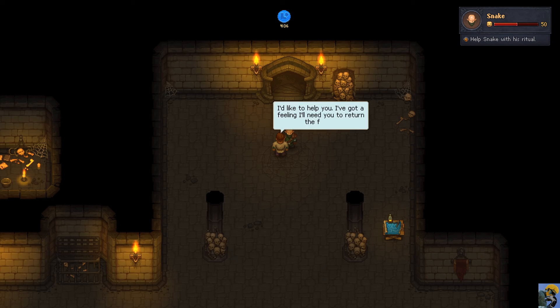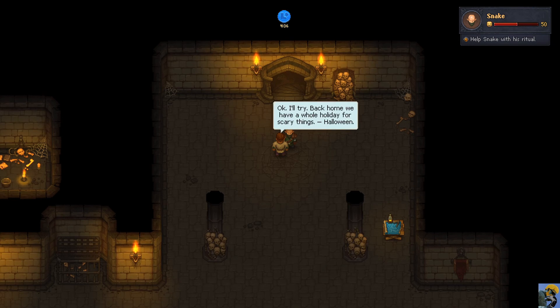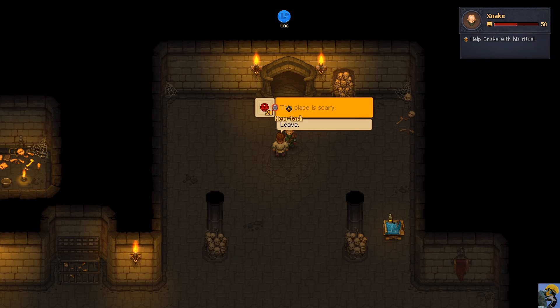He needs to prepare - he wants this place looking as scary as his old orphanage. The church should be darker and without all the crosses, which bring back bad memories for him. For the ritual we need a fountain of blood - better make two just to be sure. Back home we have Halloween for scary decorations. We need this place to have 20 evil.